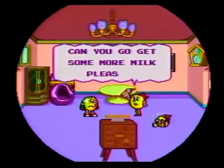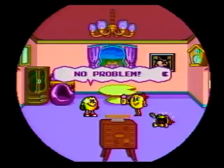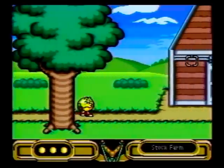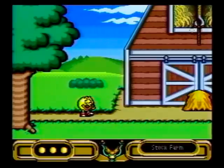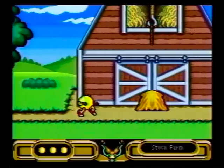Pac-Man's first order of business is to find Pac-Baby's milk bottle. Ms. Pac-Man, the demanding wife, will scold you if you come back without doing what she asks. So head to the farm to the east of the Pac estate to find the bottle. Shoot the hay with your slingshot and make it fall on the sleeping farmer's head. If you don't, the farmer will see you walk by and attack you with his rake.